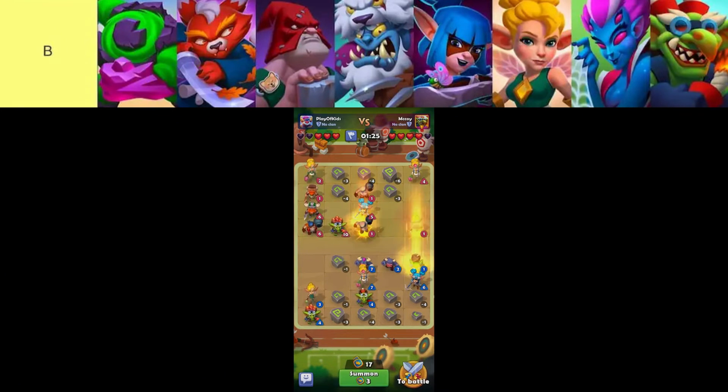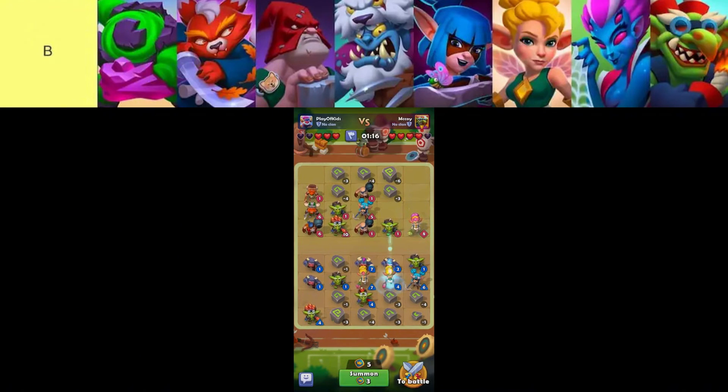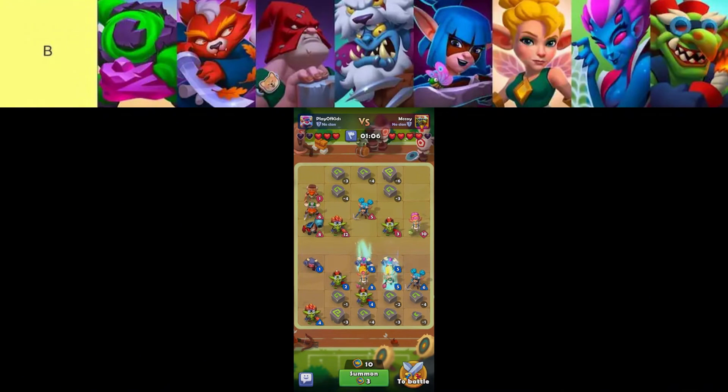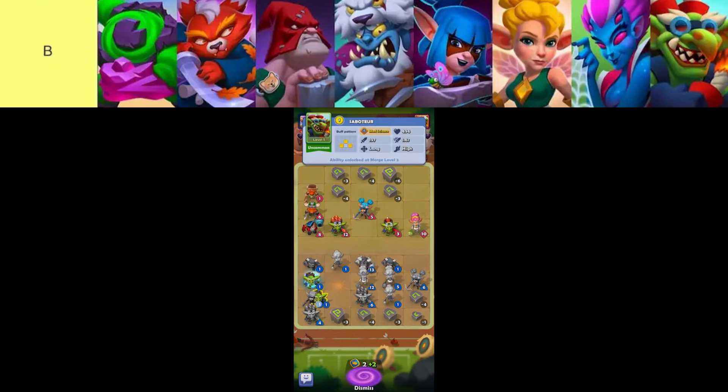Huntress remains a favorite among uncommon units for her reliable DPS and strategic stun capabilities. Her versatile buff pattern enhances team synergy, often proving invaluable in both offensive and defensive strategies, cementing her status as a dependable choice in Ludus Merge Arena battles. Shaman offers a blend of tanking and healing support, bolstered by a solid buff pattern that benefits allies. While competent in both roles, Shaman falls short of excelling in either, making him a balanced but less specialized option compared to more dedicated tank or healer units in the game.